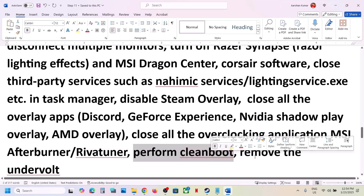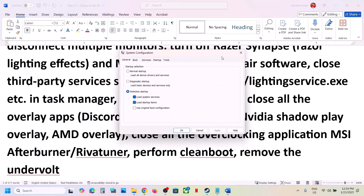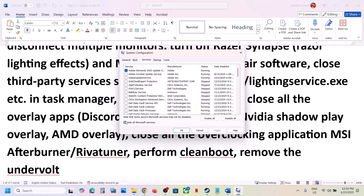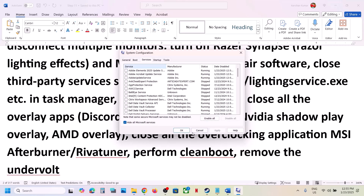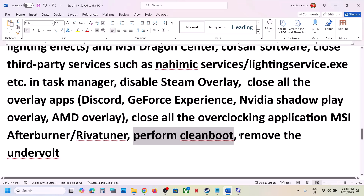Perform a clean boot. Type System Configuration in the Windows search box and open it. Go to the Services tab, put a check on Hide All Microsoft Services first, and then click Disable All. Hit Apply, click OK, and restart your computer when prompted, then launch the game. Also, if you have undervolted your CPU, remove the undervolt and then launch the game.